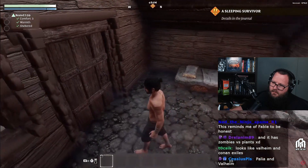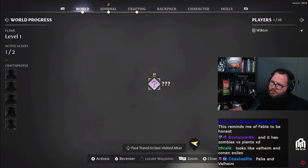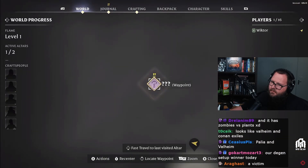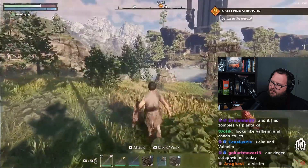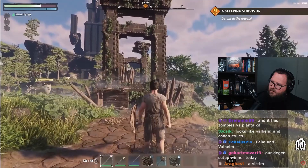Now the real adventure begins. Your first quest: finding the blacksmith. There is a bridge that will get us to the vault where we might find the blacksmith, but unfortunately it's been destroyed, so we need to go through the fog in order to reach the other side.